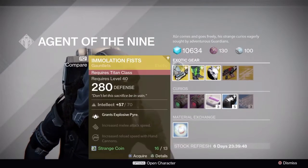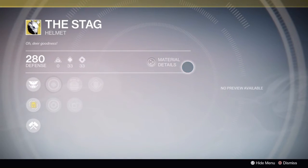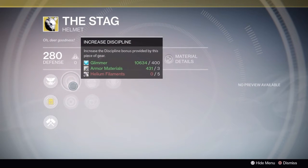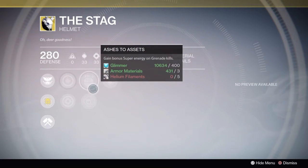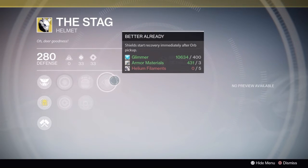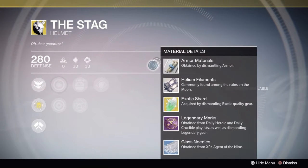That is what Xur has for the Hunters this week. Next up, for the Warlocks, people — get hyped. It's the Stag. The Stag is here for the Warlocks in Xur's inventory for this weekend. If you do not have a second year version of the Stag, please save your Strange Coins, bring them to Xur, give them all to him in a flurry of Strange Coin goodness, and pick up the Stag. It is a wonderful exotic to have for the Warlocks, and if you don't have one, you should get one — the Stag, ladies and gentlemen.